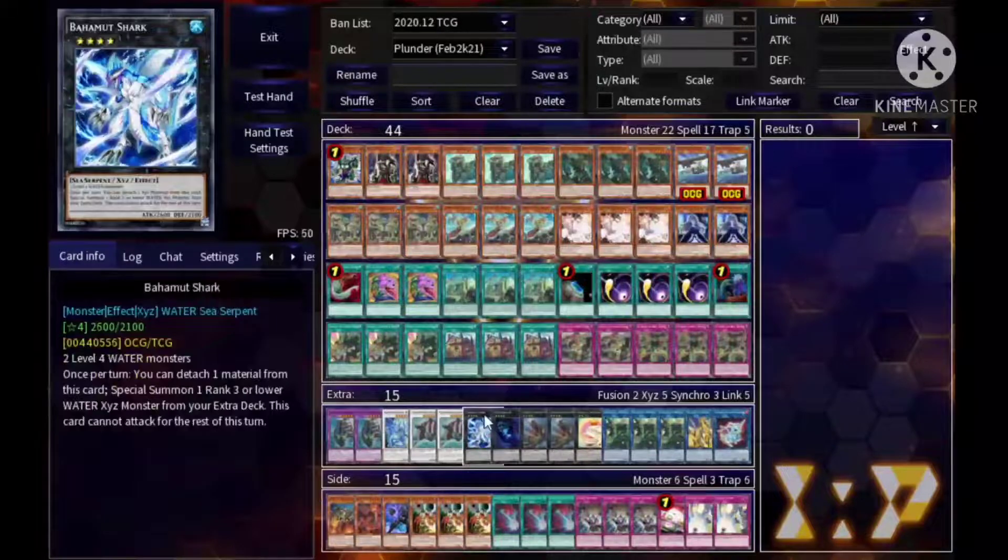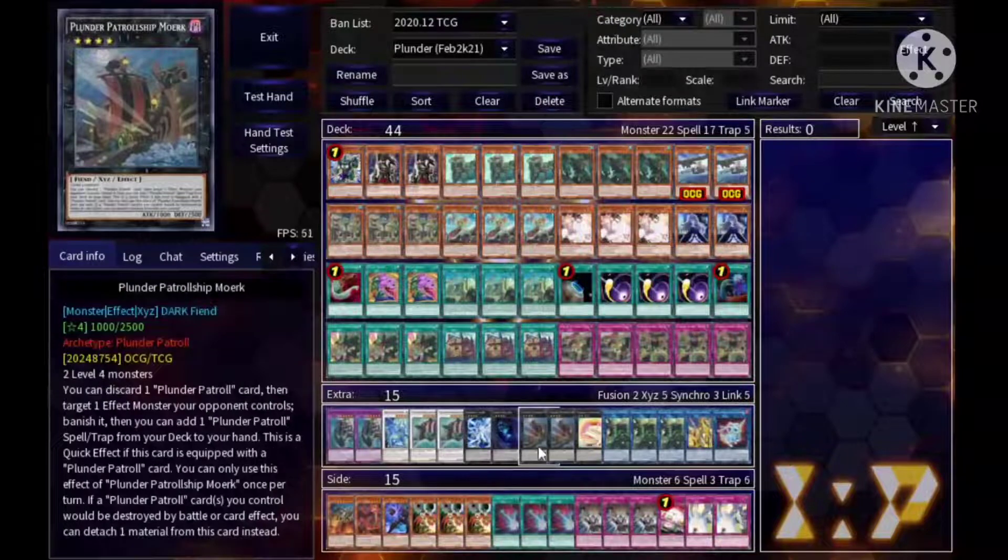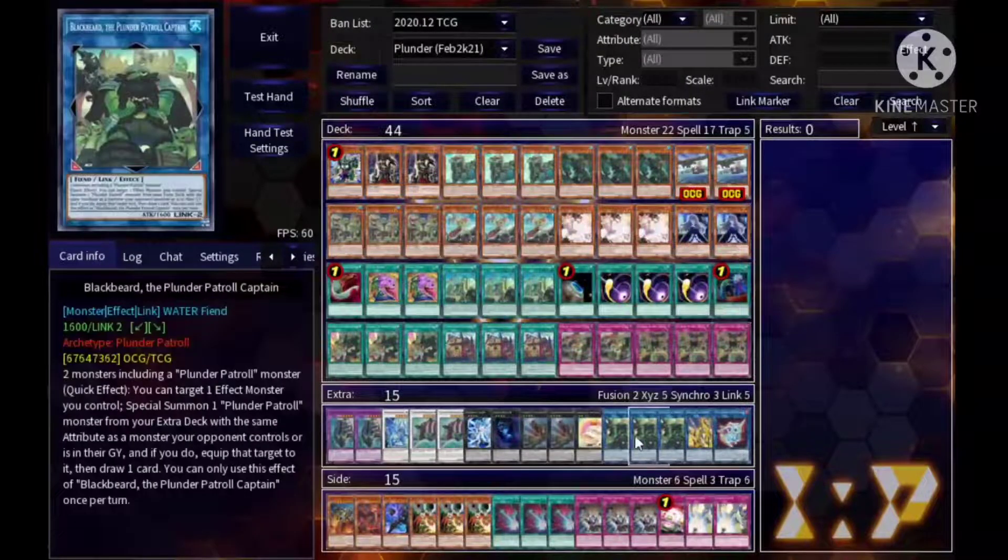Next, Bahamut Shark and Toad — Bahamut Shark gets Toad for negation. Double Moark — it's a rank four that banishes monsters by discarding a Plunder card. It becomes a quick effect when equipped with a Plunder card; you discard a Plunder card, banish a card, then add a Plunder spell or trap from your deck to your hand. If a Plunder card you control would be destroyed, it has the Dingirsu effect — you just detach instead and it doesn't activate, and you can do it more than once.